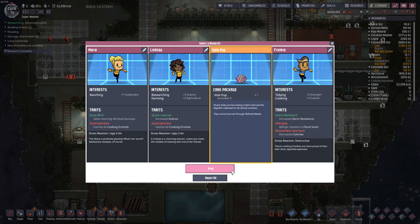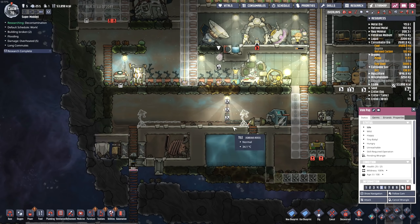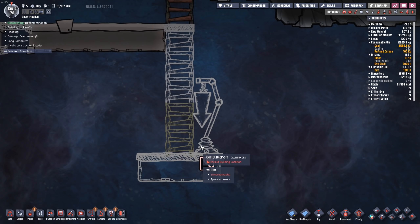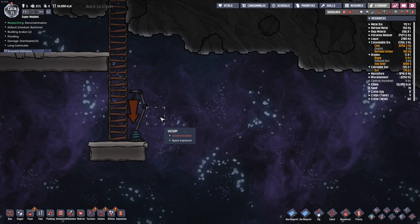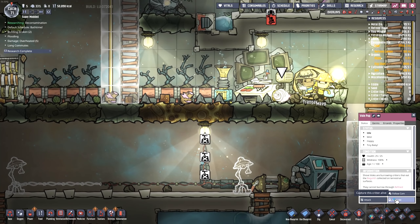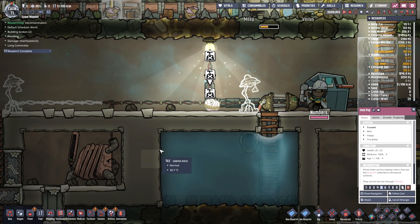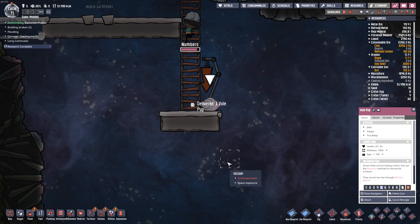A vole pup — just what I wanted inside my base. No. Okay, just wrangle the thing. Gotcha, bud. This is where I'll put my little vole pup for right now. There's the shovel — or the vole pup. That's high priority. Get wrangled, dude. Jengar, that's an impressive wrangle job — you did it through the floor! One problem solved.